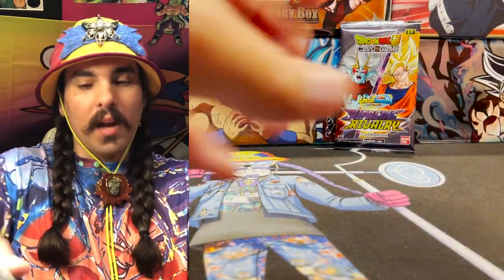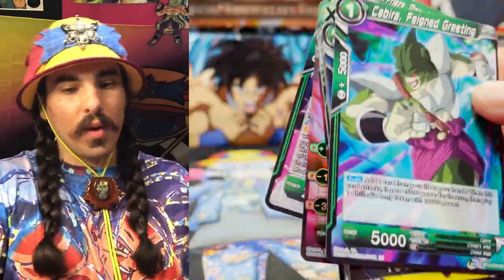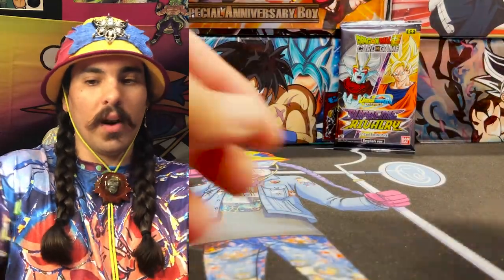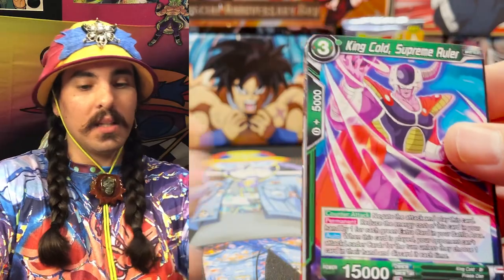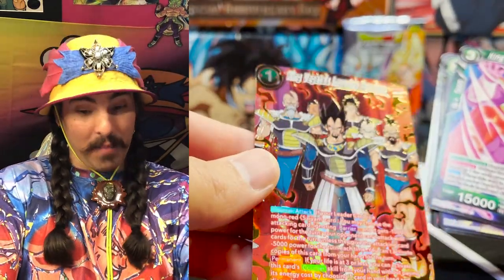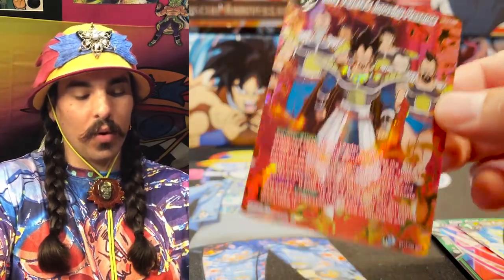These Dragon Ball cards look so good — they're making them over in Japan just for us to rip over here. And we're pulling secret rares right out of the back of the pack. That's where it's going to be — if you're going to pull a secret rare, it is going to be right out of the back of the pack. That is an amazing SPR to pull — King Vegeta's Imposing Presence!